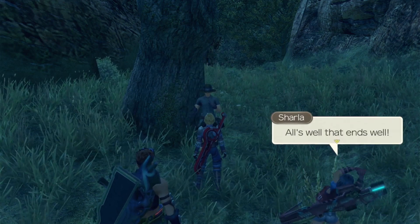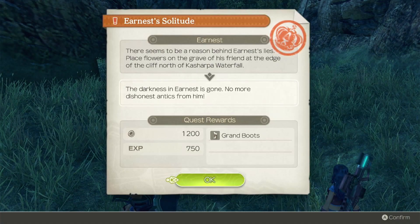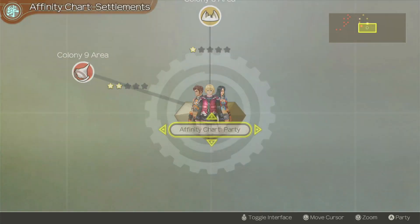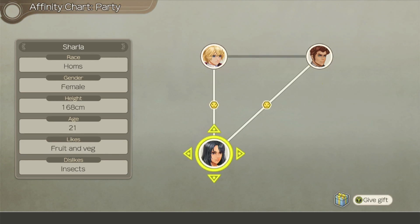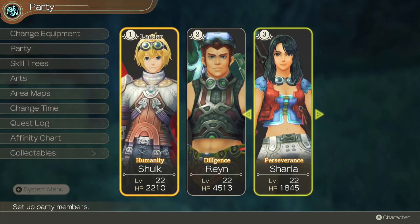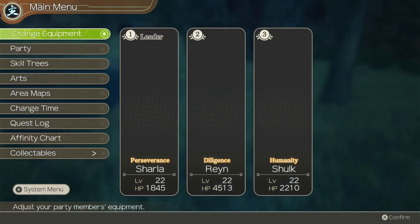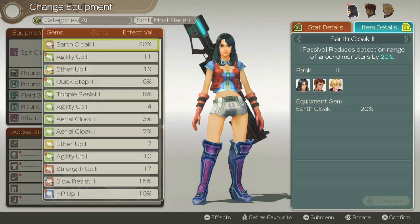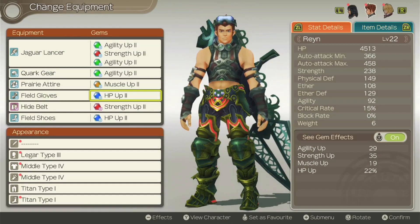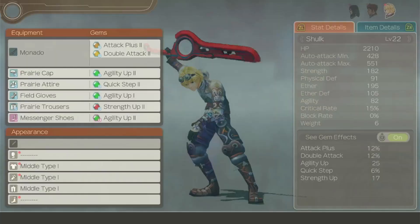Ernest says: All's well that ends well, here's a little something from me and him. We get gear without slots — I won't take that, thank you very much. I check the affinity — Colony 6 area only has one star. Shulk and Reyn are still at blue affinity, Charlotte is at yellow with both of them. Because of that I'm probably going to play as Charlotte during these quests — I keep switching between Shulk and Charlotte. The movement speed is really slow right now.